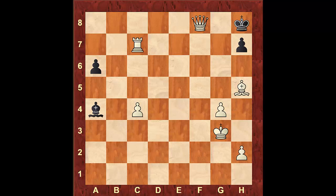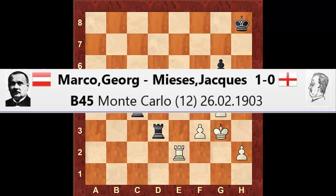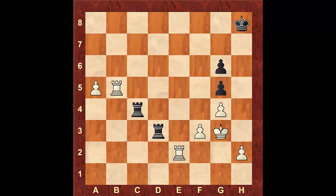As we've seen in this game, the rook on the 7th rank is nice to have, but two rooks on the 7th rank are even better. This creates various material winning scenarios and also sets up many potential checkmates. So let's take a look at this idea in our next game. This next position was reached after 38 moves in a game played by George Marco vs. Jack Mises in 1903. White is two pawns up and should win easily. The point of this example is to demonstrate how powerful two rooks on the 7th rank can be.